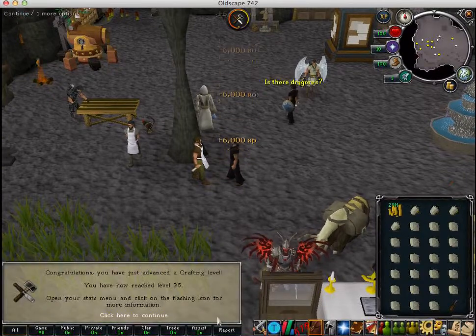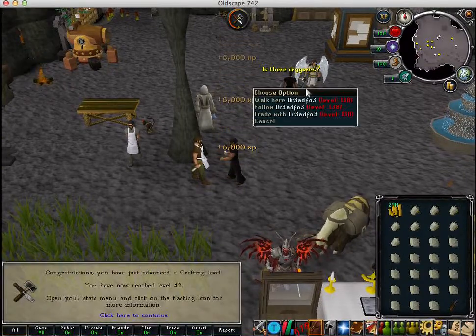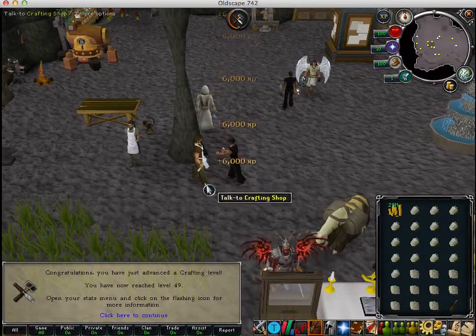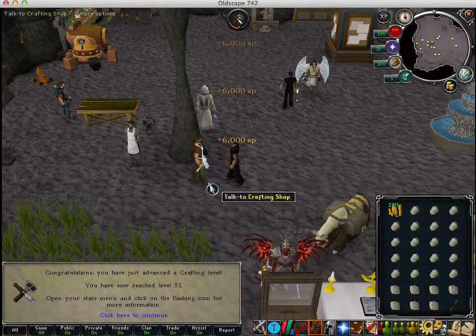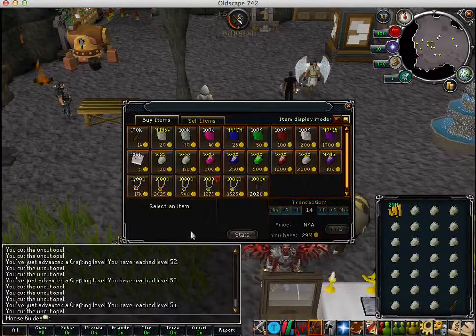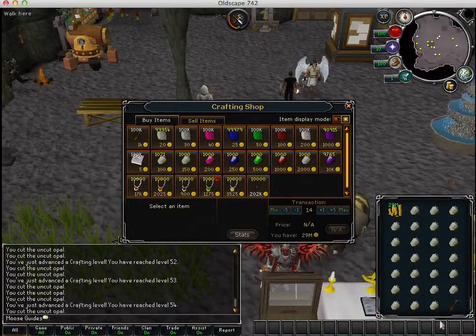Wait till they're all done. It's like the easiest guide to get up in Oldscape, so I recommend it first if you're going to be a 99 skiller. So they're all done and now you sell them all so you can make like a profit at the end.